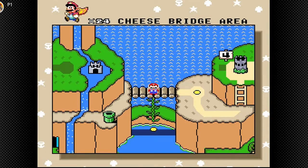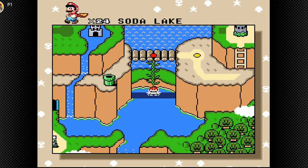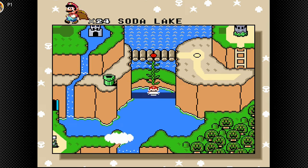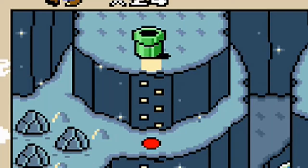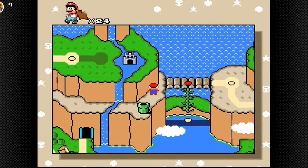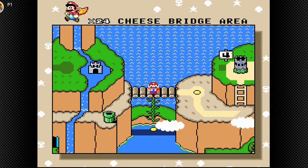Nice, we almost got the max number of stars from that secret exit. Now we can actually unlock another secret level — Soda Lake. We're not going to check it out right now, but we will definitely check it out in the next part. We'll also go and complete that top section, going into that pipe in the top left and doing all those levels above. I hope you guys enjoyed this let's play part. Like and subscribe, and I'll see you all in the next video.